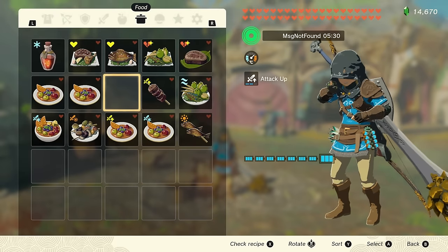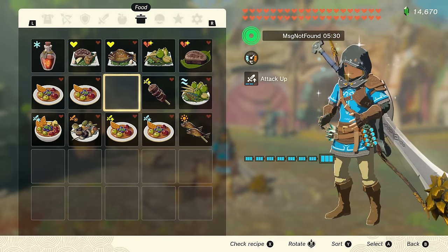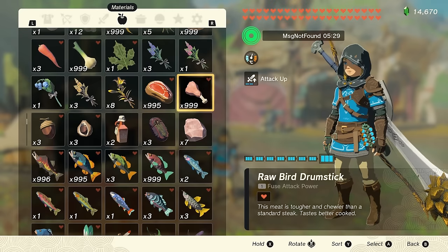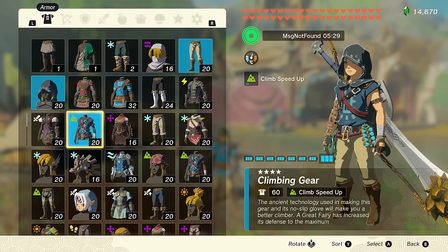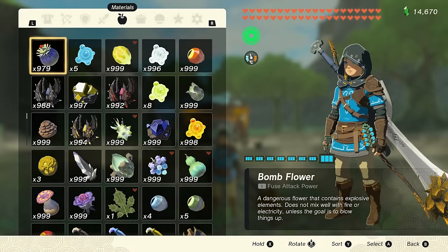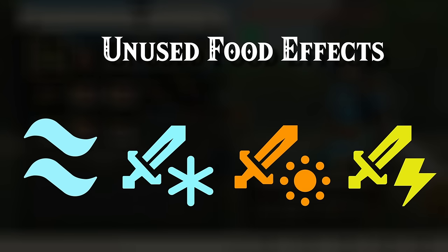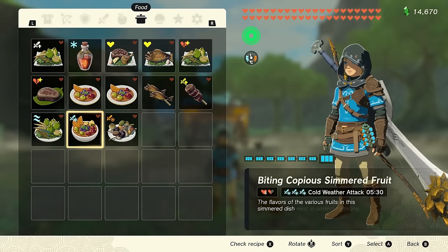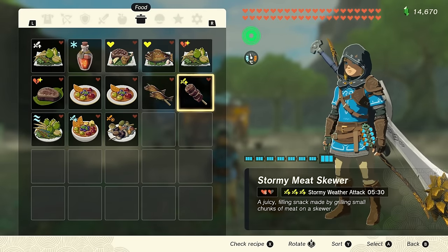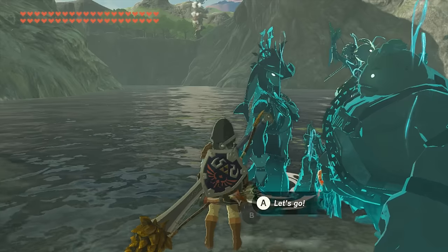The game doesn't just have unused items — there are also unused food effects. Most notably, 'twice jump' and 'emergency avoid'. Neither have any effect in game, but based on the names, they'd presumably let Link double jump and dodge enemy attacks more easily respectively. There are also variants of existing effects: swim speed up, attack up cold, attack up hot, and attack up thunderstorm can all have level 3 effects, despite it being impossible to cook food powerful enough to activate them in the normal game. These appear to work as expected.